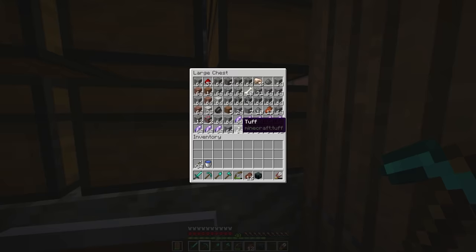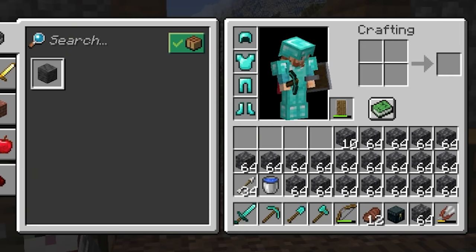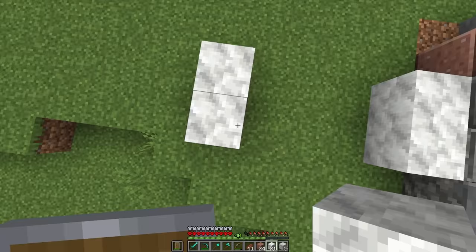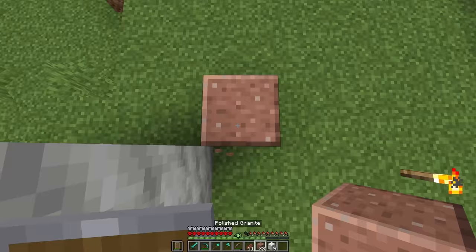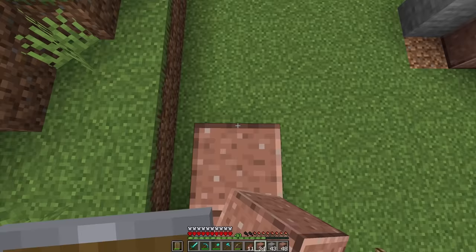I found some cobbled deep slate in the mine chest — thank god, there it all is, I feel much better now. It's a good thing I got mending on these boots because I've been making so many trips back to the storage room. Since I'm down here, I might as well do a little bit of glass trading to repair up all of my tools and get a few more emeralds. Starting the rest of the ruined fortress, I want to make this thing very tight so each structure looks like it's supporting the others around it.